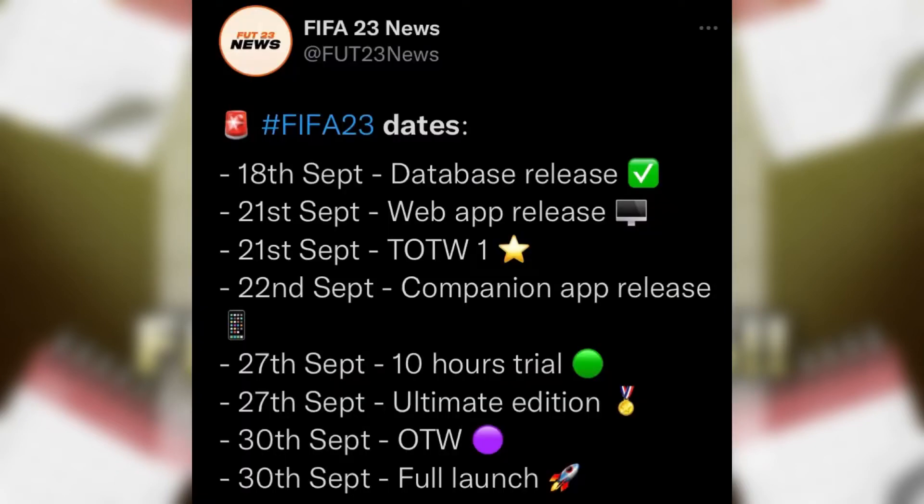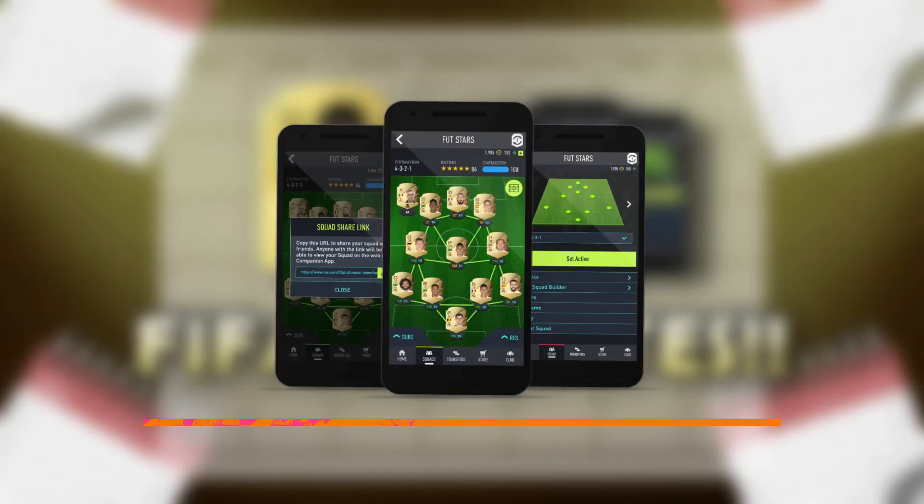The companion app comes out the day after on the 22nd of September. This is on your mobile devices — everyone knows this. It's very handy when you're out and about, and you're going to be able to keep grinding your team on an official app instead of using the web.